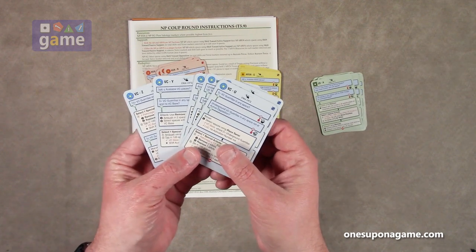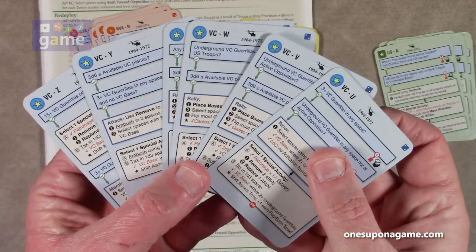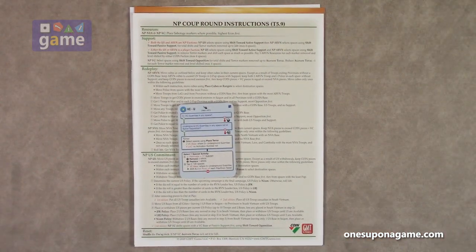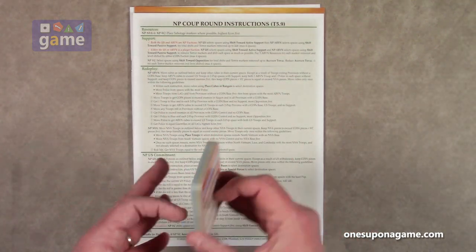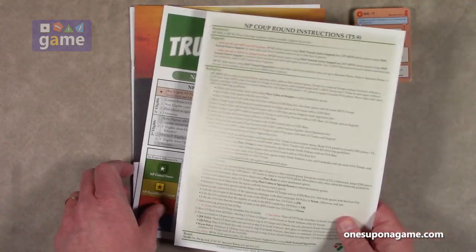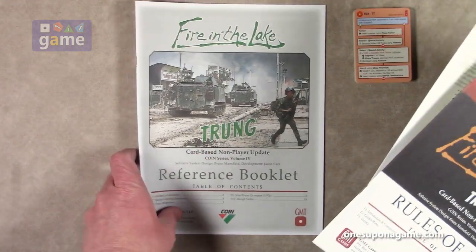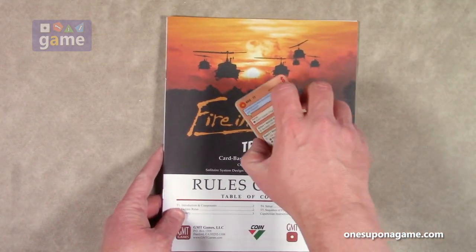We don't reveal them all because you need to buy the expansion. In the Fire in the Lake Trung bot expansion you get four factions times six - 24 bot cards, a couple of reference cards for making decisions, the eight-page rules of play, the 20-page reference booklet, and that is everything in the expansion.